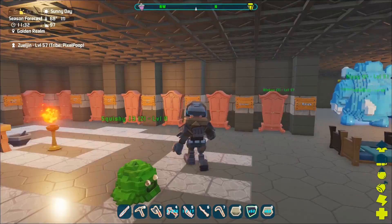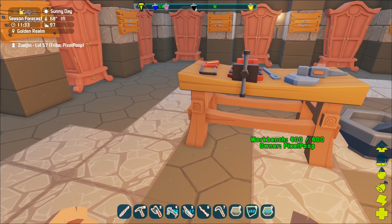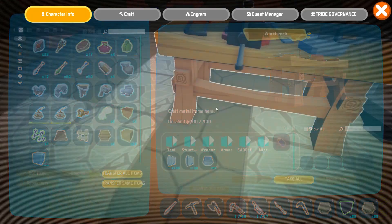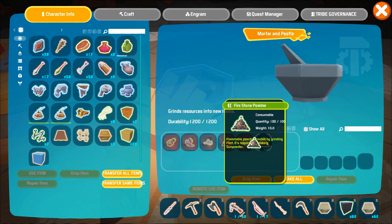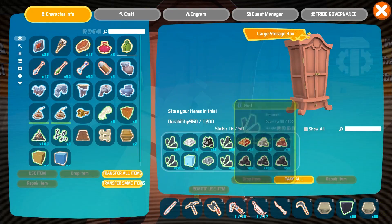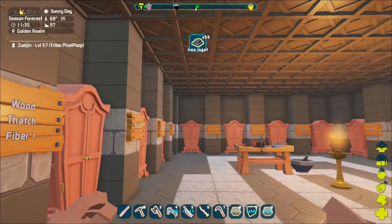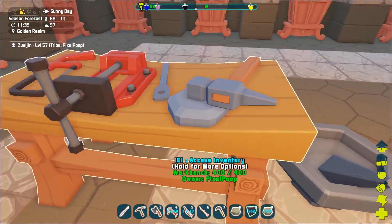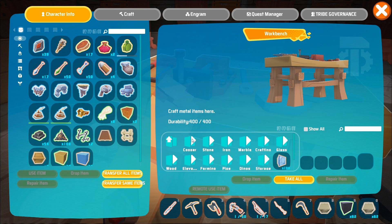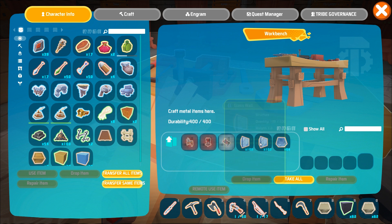I want to get a little bit teched up today, and I started putting together the materials for a fabricator. Let me grab the firestone powder out of here. I do have plenty of metal ingots. I think it just took metal and fire powder, which fire powder is just ground up flint in the mortar and pestle. Not real bad.